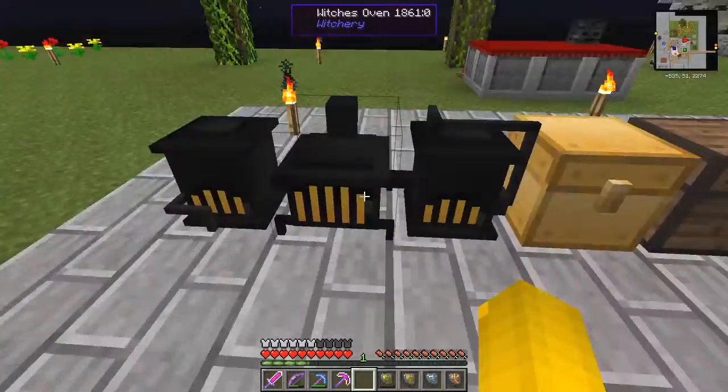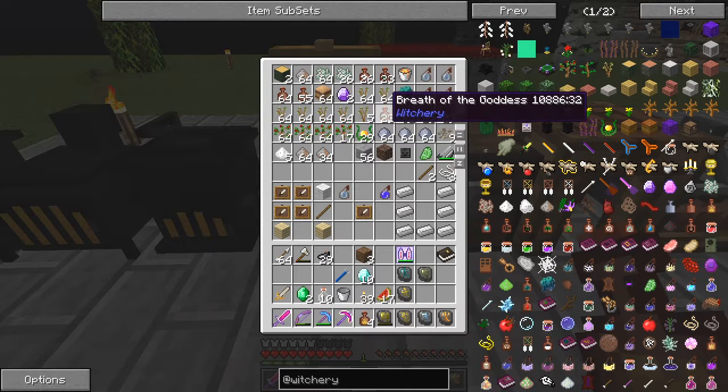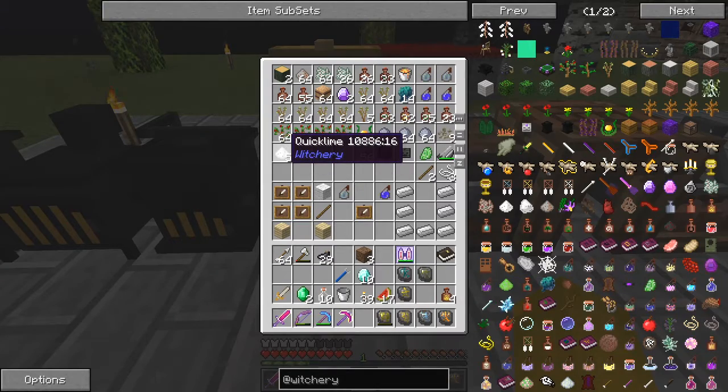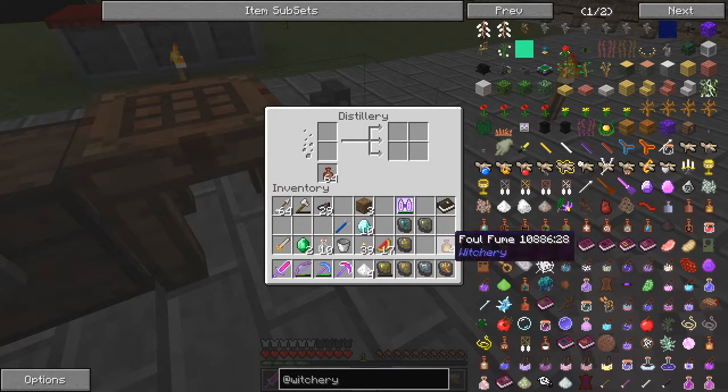The first thing we need to make is fumes. We have the magic exhale of the horned one. Clay jar we need. The foul fumes — I will actually make four. Rebirth of misfortune. Breath of the goddess. We need four foul fumes and four of these quick limes. If I put those in — I think the foul fume goes at the top. I think the order is important, I'm not 100% sure.